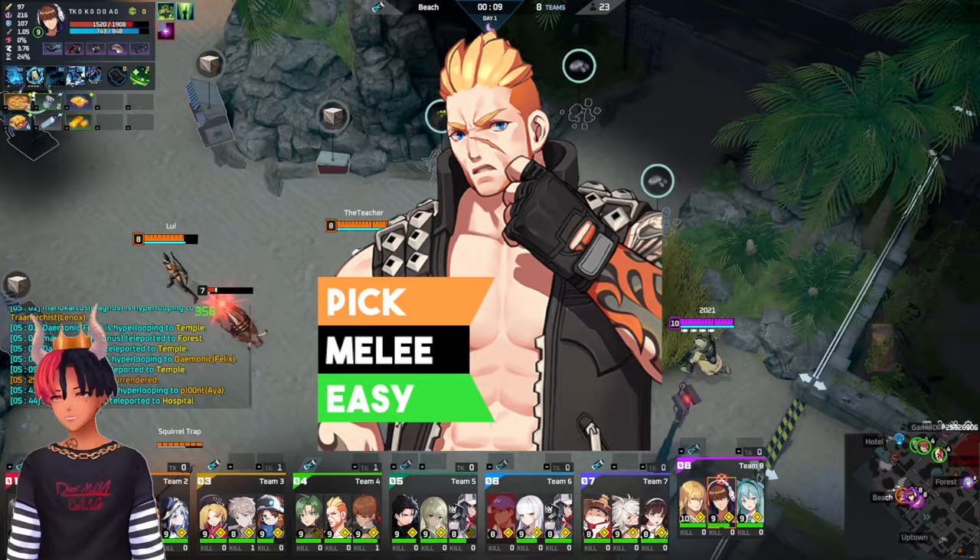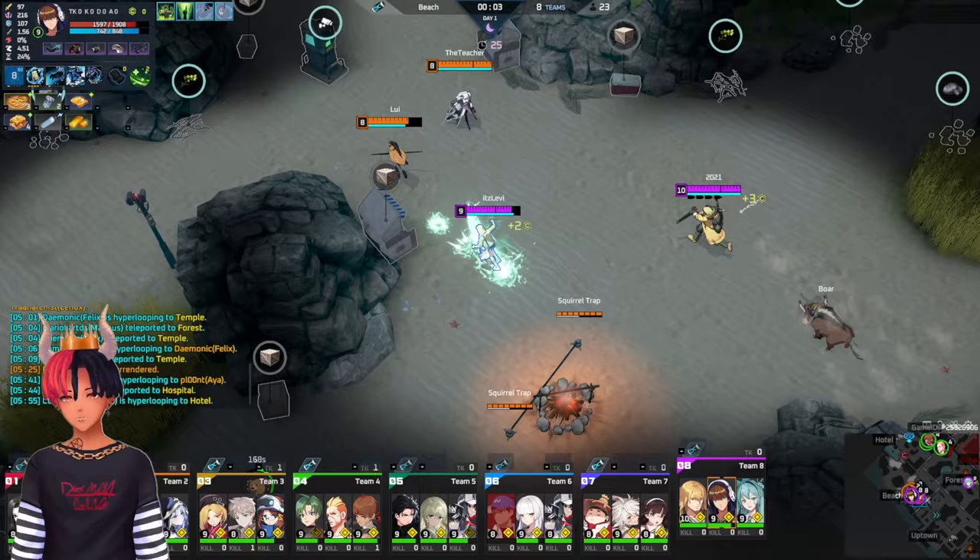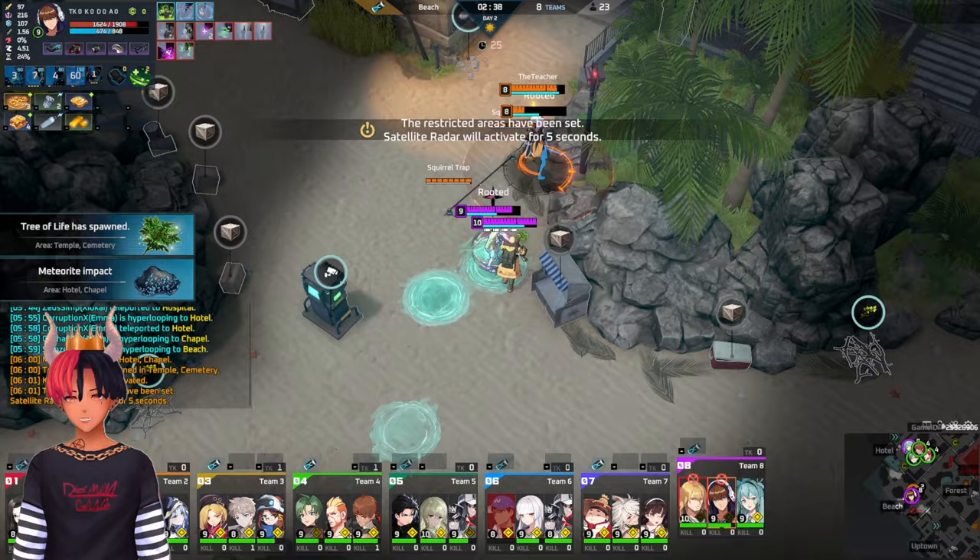Next up is Magnus. Magnus is best played in a pit comp, but can adapt to play any style of comp. When playing Magnus, you'll want to look for wall stuns with your E on priority targets. Wall stun is a very powerful tool that lets your team follow up very easily. Additionally, you can always use your E as a displacement to stop enemy engages or channels.